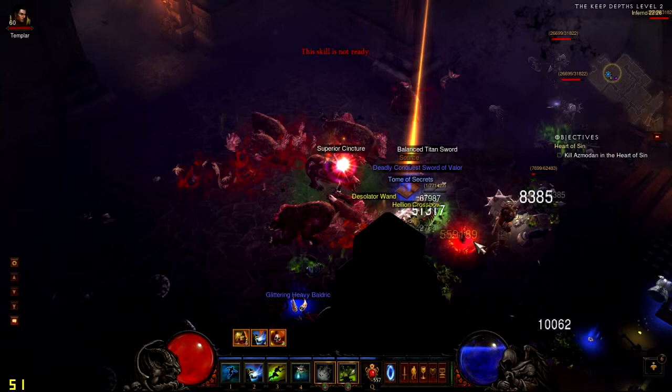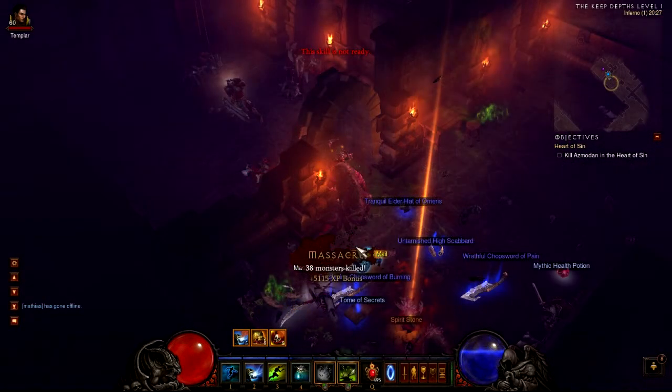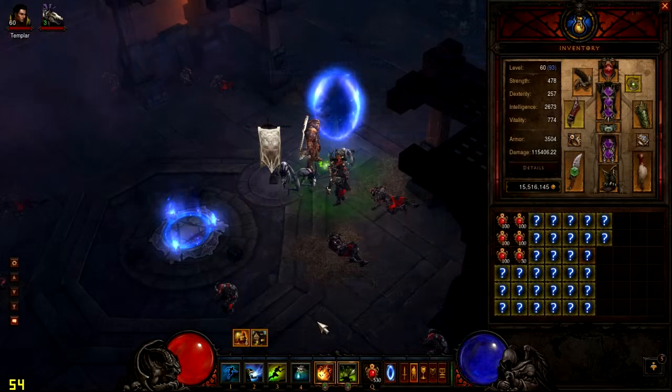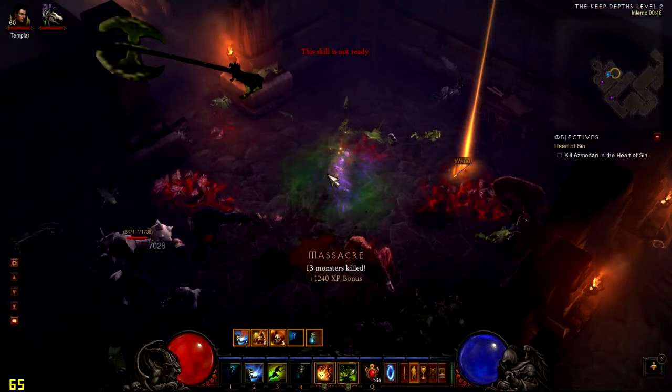That set item was a Natalia's Cloak. I'm not identifying that yet — I will do that after 100. I have a lot of unidentified items in my stash. I also have some mule characters just holding items. So at level 100, I will identify it all, see if it's worth something, and hopefully some of it will be sellable.